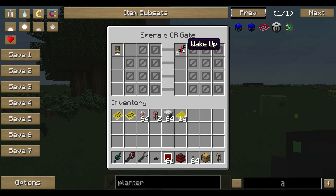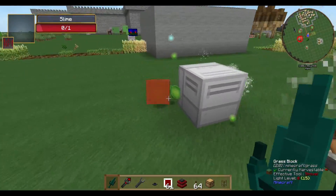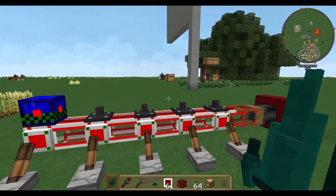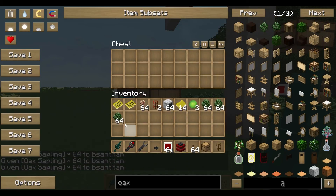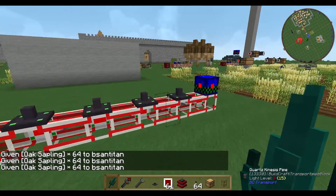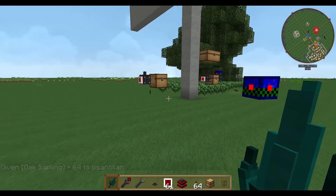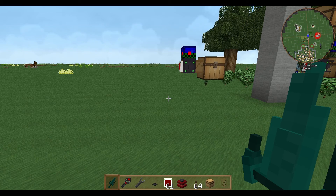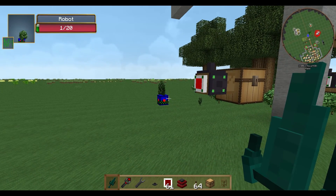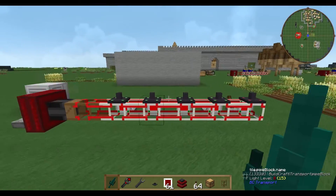We just tell it: if there are items in your inventory, then provide all items. This will be just fine. Now we need of course some oak saplings to supply the planter. The planter should go there, get some oak saplings, and start planting them within the defined zone. The planter plants very randomly, so just give it some time.